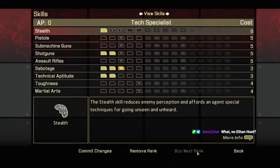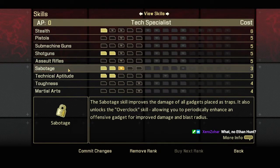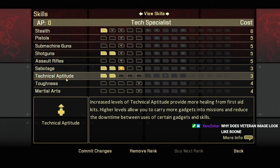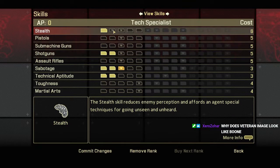We'll go with Tech Specialist, because that does have a unique option I want to highlight much later in the game. In this build, your specialties are shotguns, sabotage — which is your technical gadgets, ranging from grenades, explosives, stun traps and such — and technical aptitude. This will not be a terribly stealthy build, although it is a good idea to stay hidden for most of the early game.